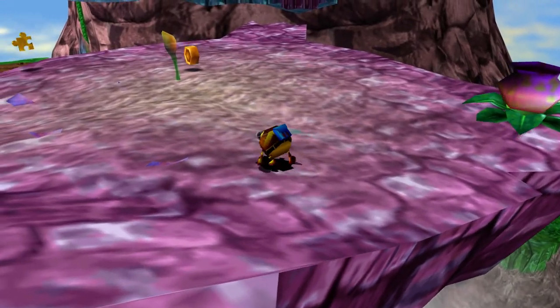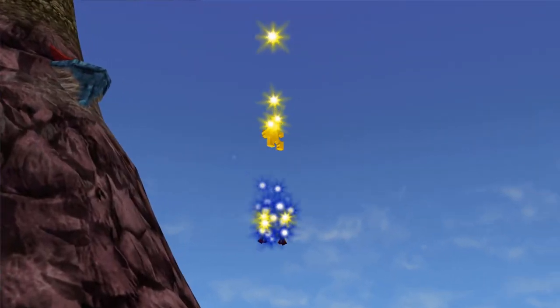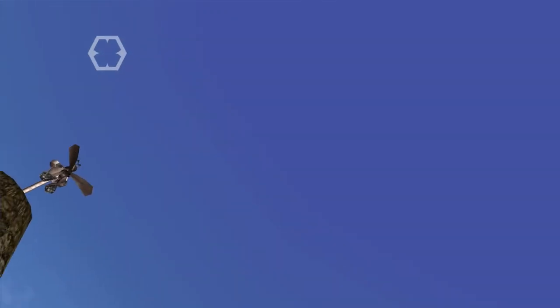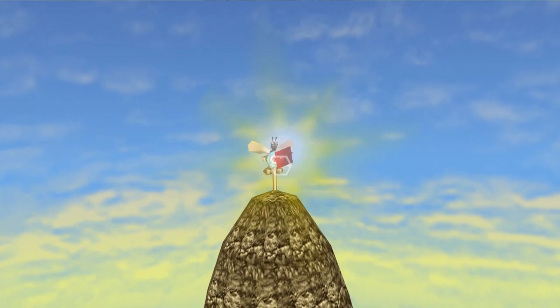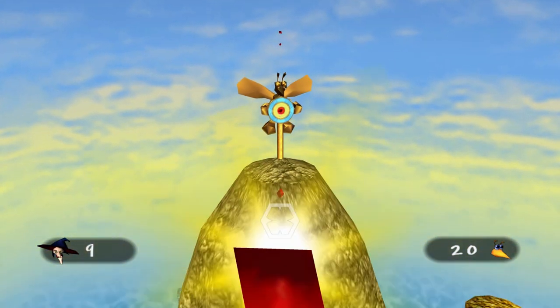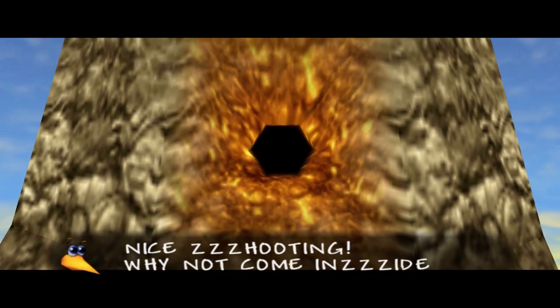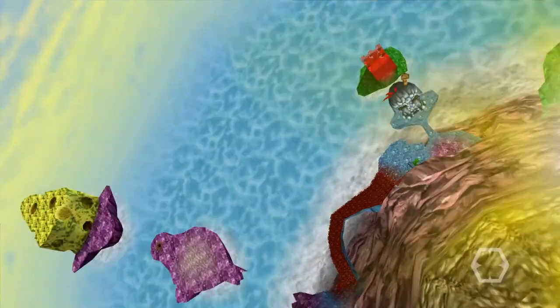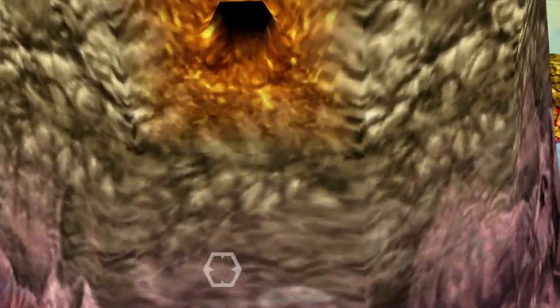We want to shoot this target, but far away so we can hit it multiple times. We need to shoot it multiple times, which is why I backed up to a far distance — we only have a couple seconds to shoot it. By hitting a bunch of bullseyes in a very short amount of time, we're allowed to enter this giant little mountain through a tiny bee hole we can fly into. Let's carefully maneuver our way inside.